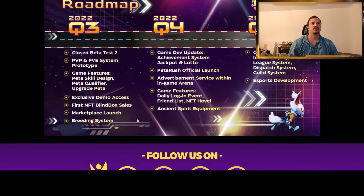Here we have the roadmap. They are now in closed beta and will be adding P4P and P4E. Game features like Pita design, qualifier, upgrade Pita, and exclusive demo access will come in the future. First NFT blind box sale, marketplace launch, and breeding system are also planned. You can read more details about what comes later on your own.